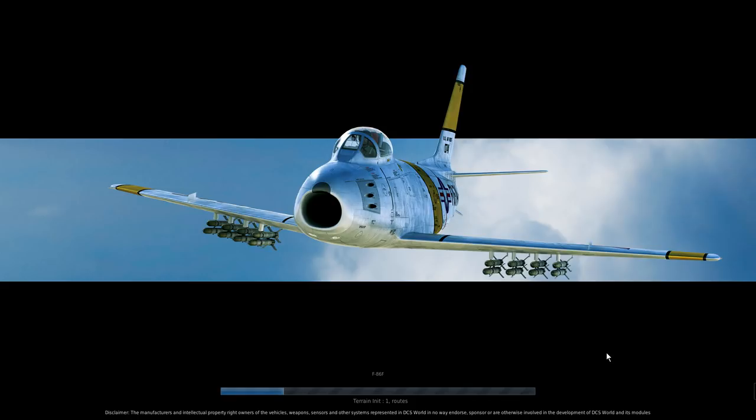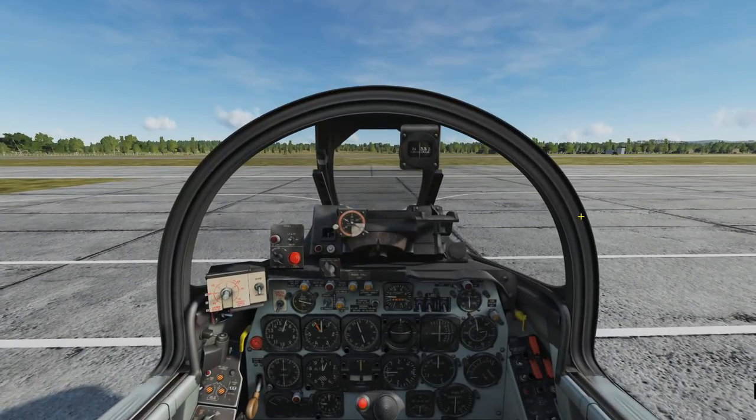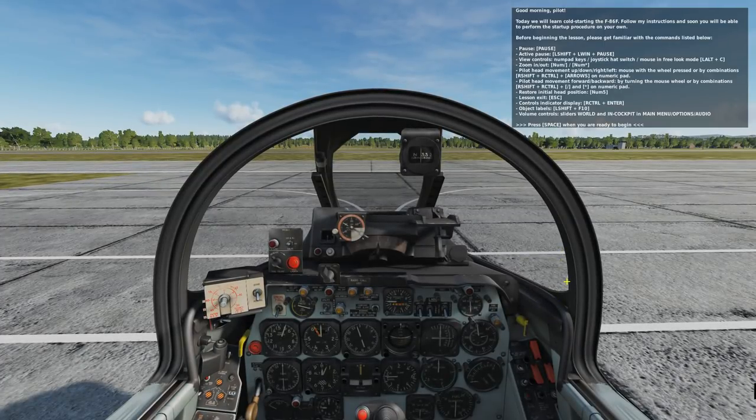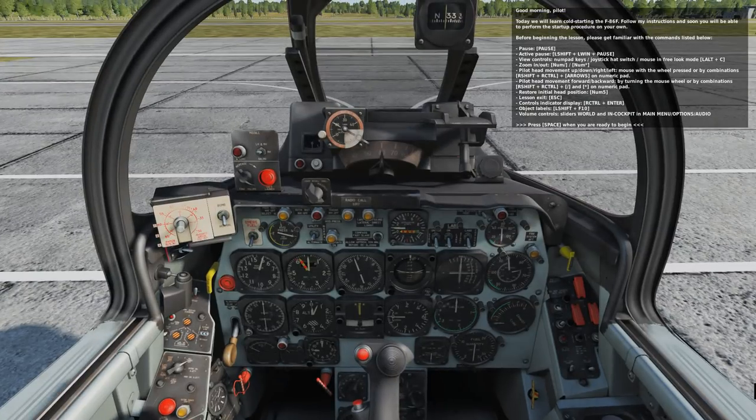I had to decide between the F-86 and MiG-15s, and what tilted me toward the F-86 is that I also have the Nellis Air Force Base map, and because astronauts actually flew the F-86. I decided it'd be nice to have it alongside my F-5, which is sort of like a T-38 — what astronauts use to train in. There's some history with the F-86, so I got it on sale during the Steam Summer Sale.